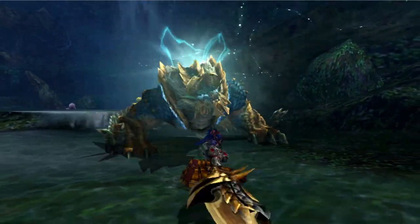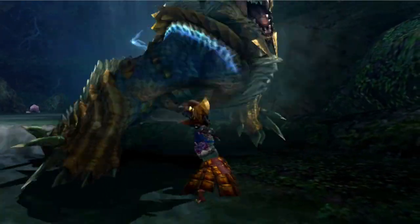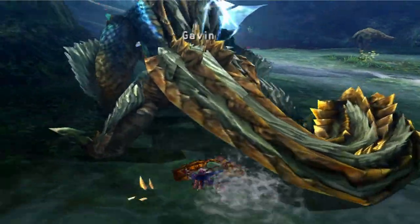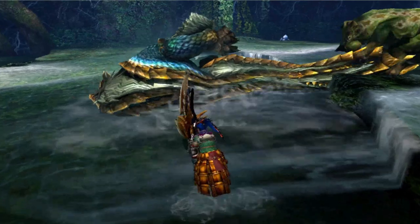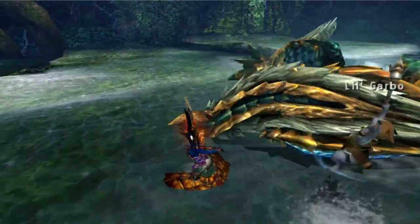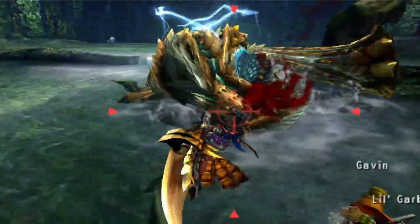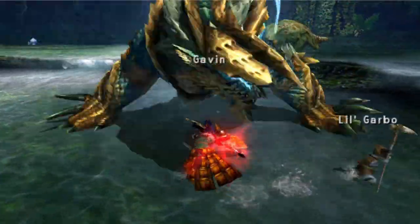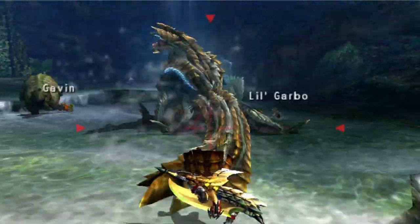However, one weapon in particular I feel has maintained its simplicity since its introduction is the star of Monster Hunter Tri, the Switch Axe. At its core, you have the slow attacking but nimble Axe mode which charges up to allow you to use the powerful Sword mode. You can maintain a gauge which allows you to switch between both modes at will. As the games went on, I feel as though this core has largely been unchanged, with every adjustment to the weapon only serving to further augment the existing features.